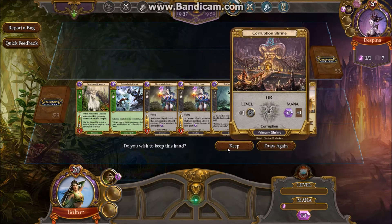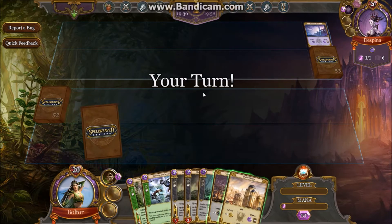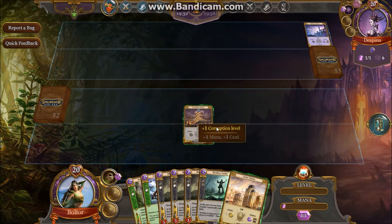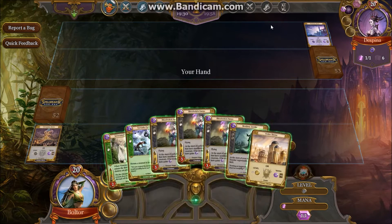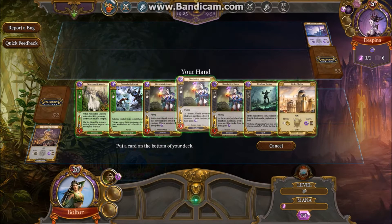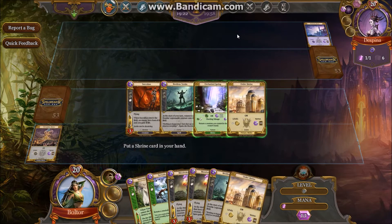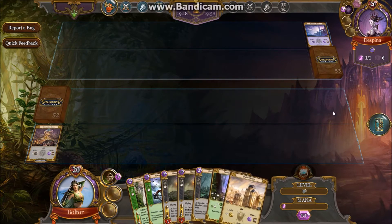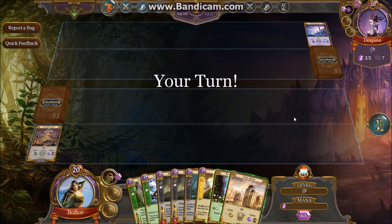So we're going to go ahead and keep this hand. Luckily she didn't have a turn one play. We're going to open by playing the Corruption Shrine, getting the level. First thing I'm going to do though is Divine Offering away one of the Blood Witch Harpies — three is good, but it's a little overkill. So we're going to get a land and make sure that we have lands so that we're never mana screwed.